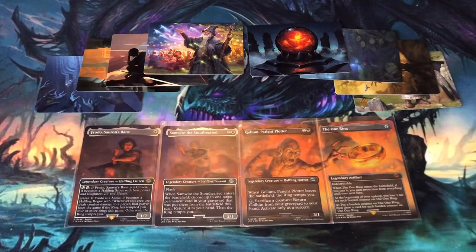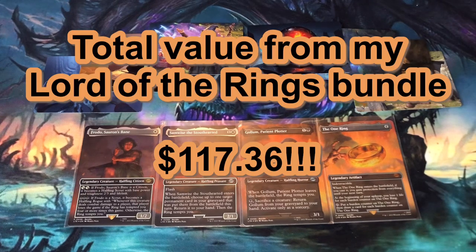Without including the four Borderless Promo foils, the 14 value cards totaled $46.74, which is greater than the $45 I spent on the bundle. If I include every card except for the four Borderless Promo foils, the total value is $58.73. The financial difference maker in making this bundle a home run is the One Ring Promo, which easily paid for the bundle by itself. I'm definitely happy with the total financial value of my Lord of the Rings bundle, coming in at $117.36.